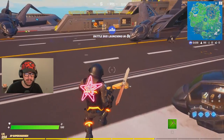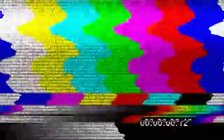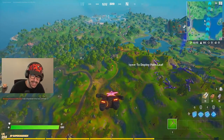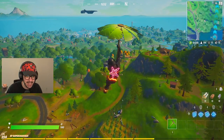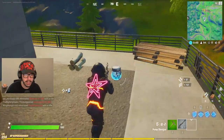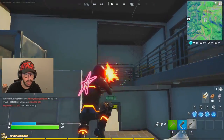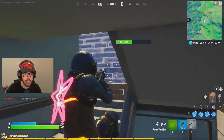This combo is absolutely ridiculous — it looks like an Among Us ripoff or something. We're gonna go ahead and land over here. I'm really hoping we can get this done, but the sensitivity is a huge thing and it's gonna be pretty tough to deal with. There's a lot of people going for Wolverine here. I'm gonna land at the top of this mini agency roof and see what I can do. Oh my god, it feels so weird — it's so sensitive. Hit him for 11 damage — the sensitivity is horrible.